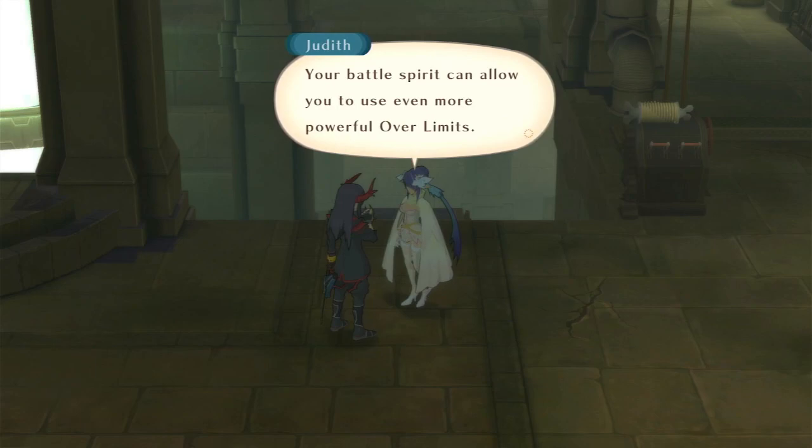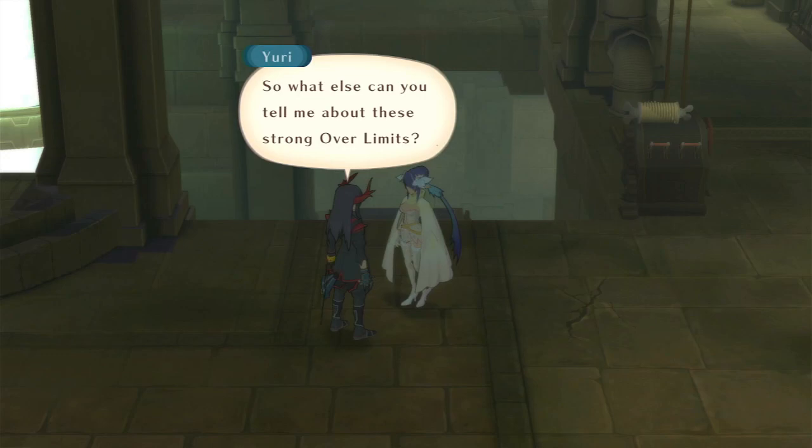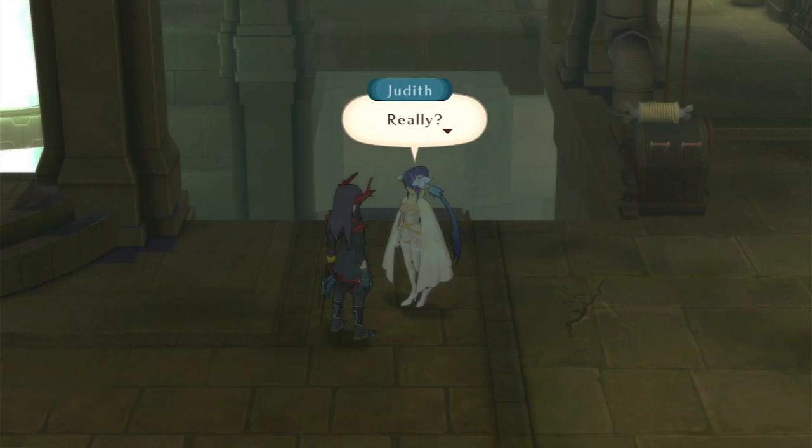What's this? The Limit Duo. 'Your battle spirit can allow you to use even more powerful Over Limits.' 'If your battle spirit is the real thing, that is.' So what else can you tell me about these strong Over Limits? 'You can produce more power when attacking alone.' I still don't quite get it. 'Maybe you'll pick it up as you use them in battle.' Damn it, Yuri — I suppose he's always been a learn-by-doing type.